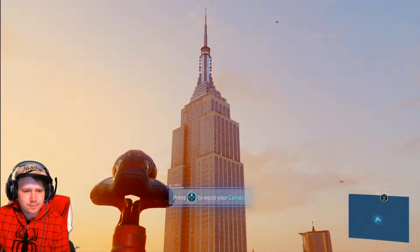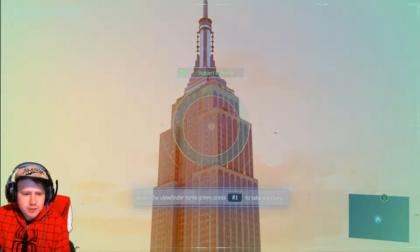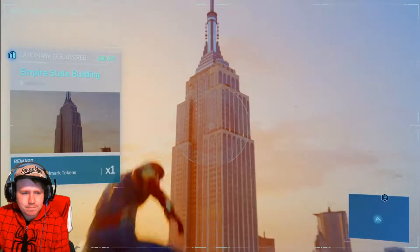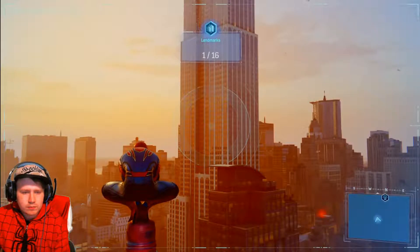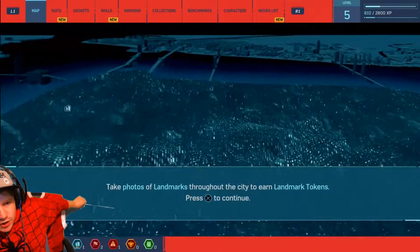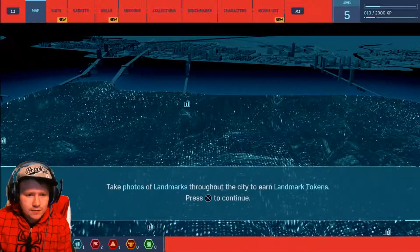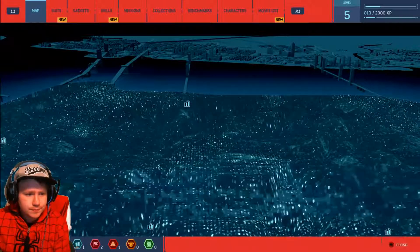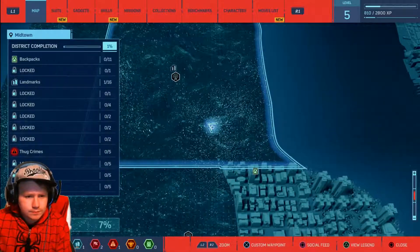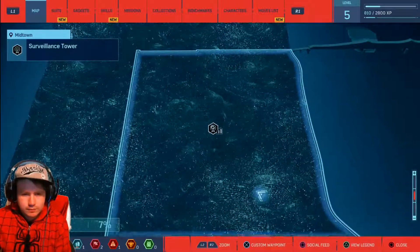Time to grab a snapshot. Equip your camera - press up and L2 to aim camera. When the viewfinder turns green, press R1 to take picture. So we have to take pictures of different landmarks - that's cool. Take photos of landmarks throughout the city to earn landmark tokens. Empire State building. Surveillance tower.